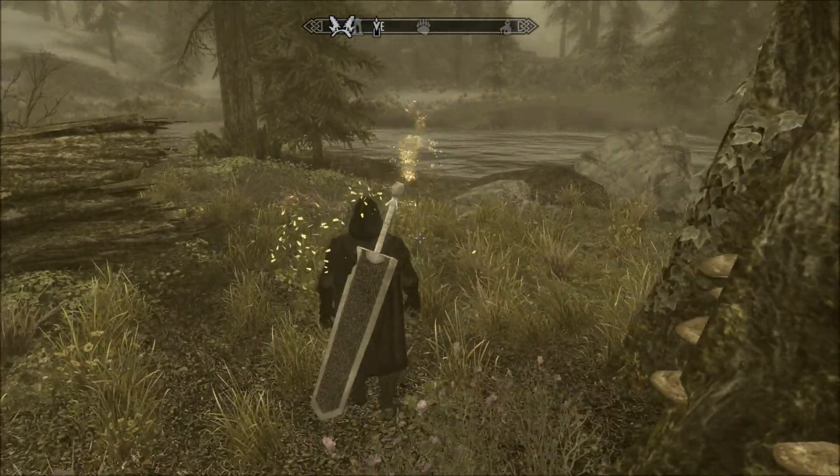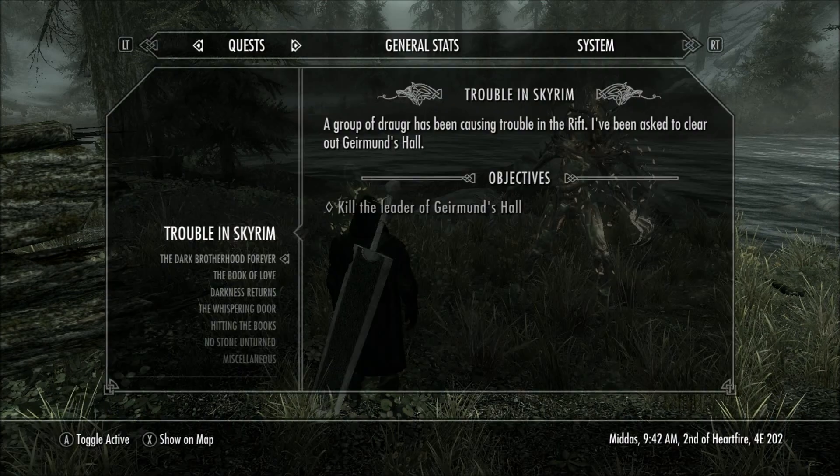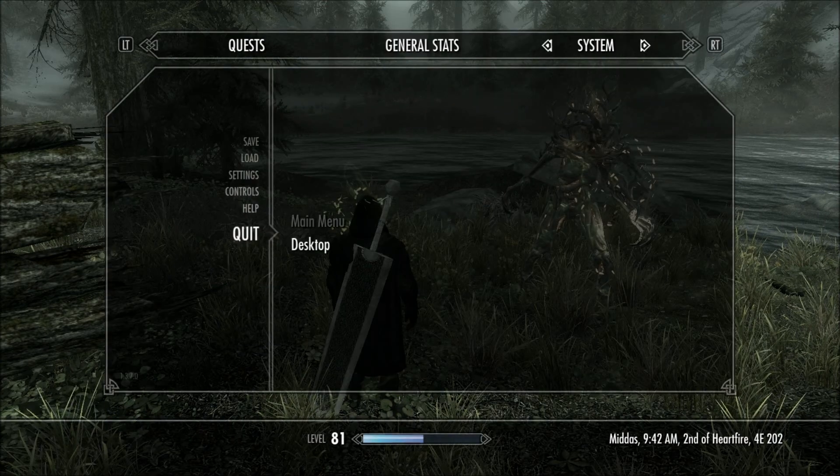So what we're going to do is get rid of these spriggan leaves. I'm going to show you how to do that. The first thing I'm going to do is quit out of here and go back to the desktop.